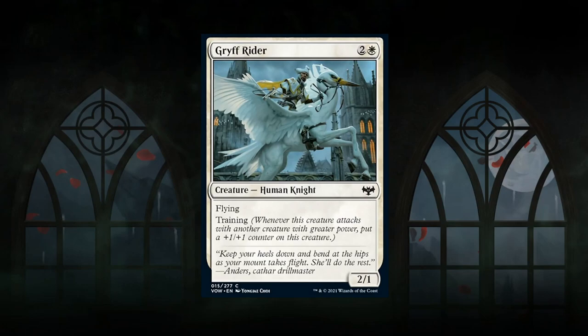Next is Griffrider — a 3-mana 2/1 human knight at common with flying and training. When it attacks alongside another creature with greater power, it gets a plus 1/plus 1 counter. With any 3-powered creature on the ground that can trade, the Griffrider permanently becomes a 3-powered flyer. Paired with something like a Shieldbasher it can eventually reach 4 power. A decent evasive creature — gets a C+.